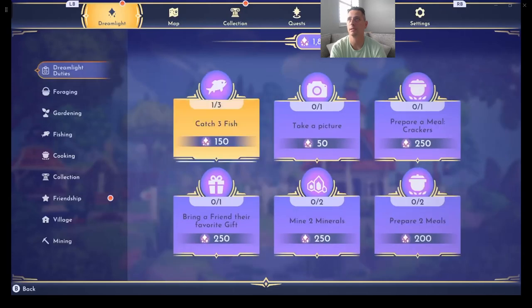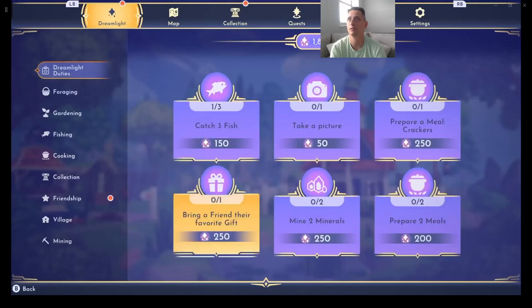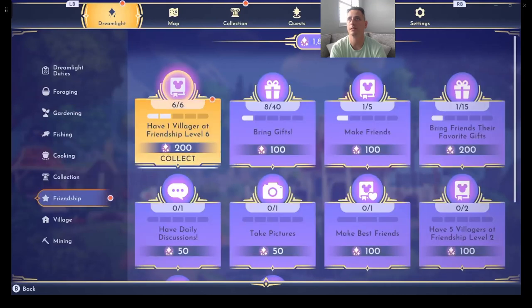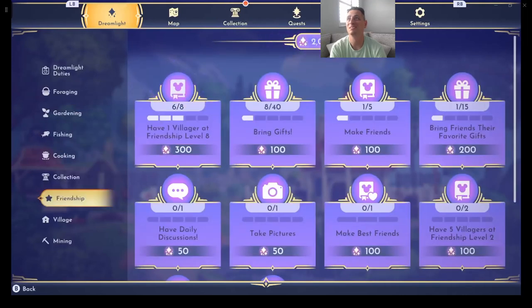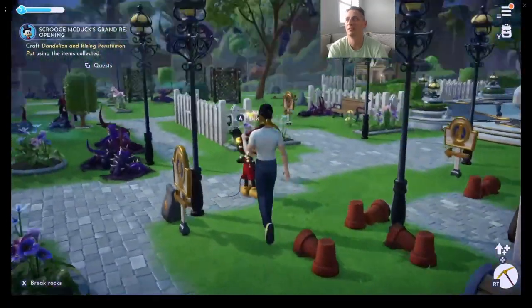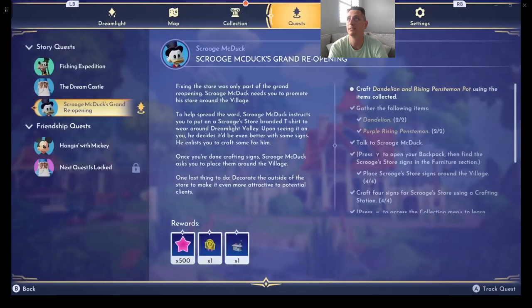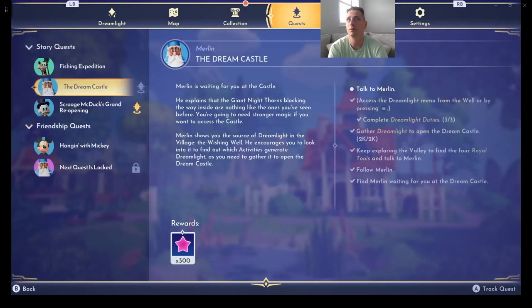We can collect more Dreamlight — we have one in friendship. That should give us everything we need for Merlin. We're up to 2,000 friendship. So if you see Merlin now, you're finished with the Merlin mission. That's over on the quests right here — Merlin's Dream Castle says collect 1,000. All we have to do is talk to Merlin.